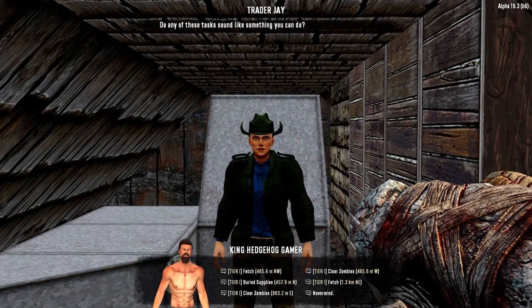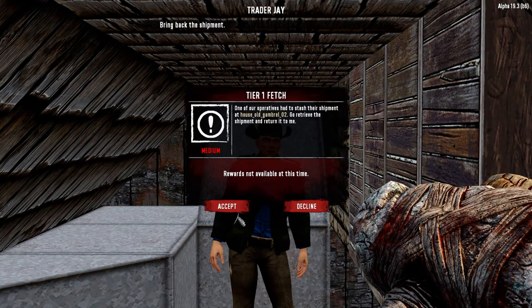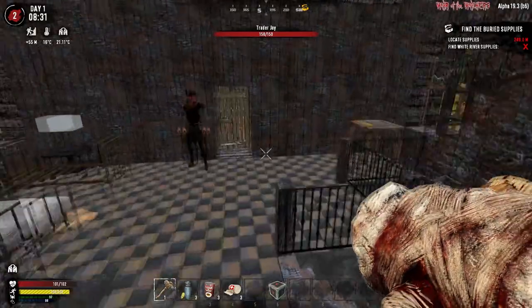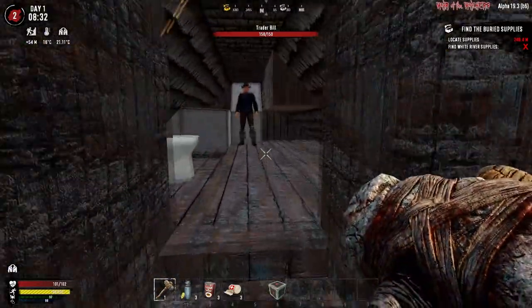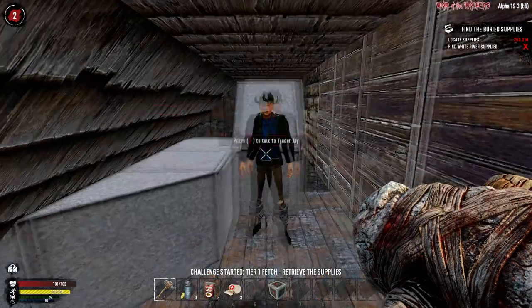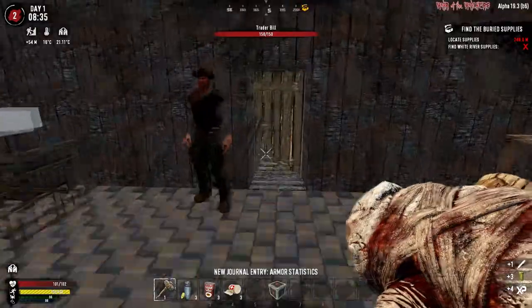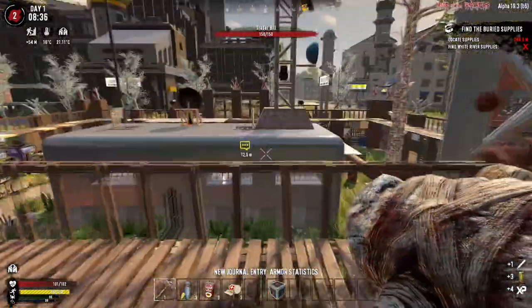Do you have any jobs which are not too far? 400 meters. What is it that you sell? You sell recipes - just some working water in there, nothing interesting.